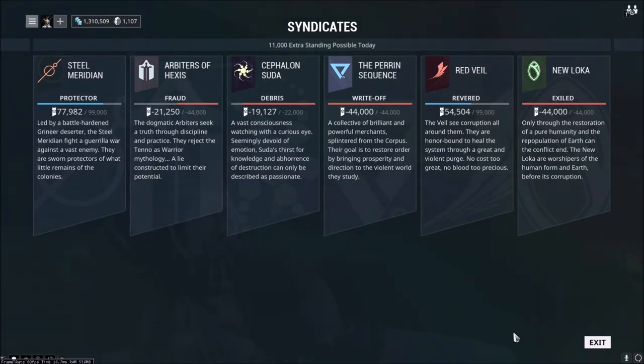You can see that four of mine are actually in the red and two are in the blue. I'm currently a member of Steel Meridian and also sort of Red Veil as I'm working on grinding out some of the reputation levels. The way it works with the syndicate is you will pick which one you want to join and you will have to make an initial offering.